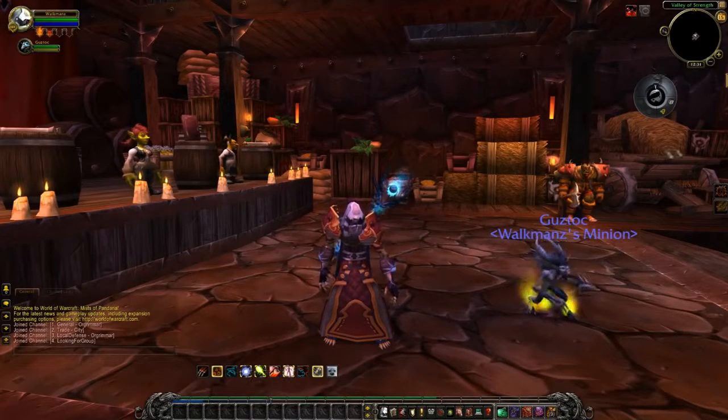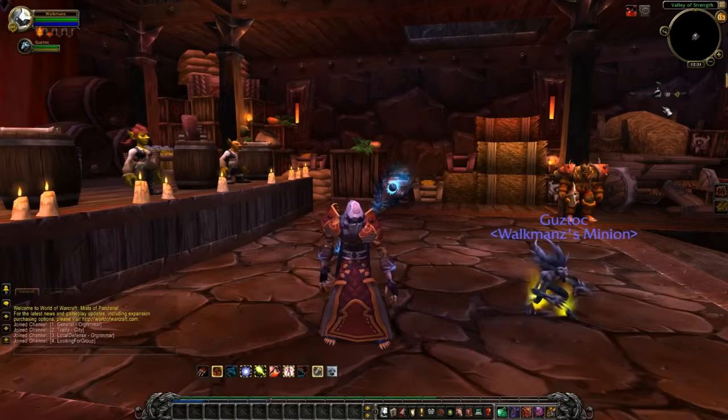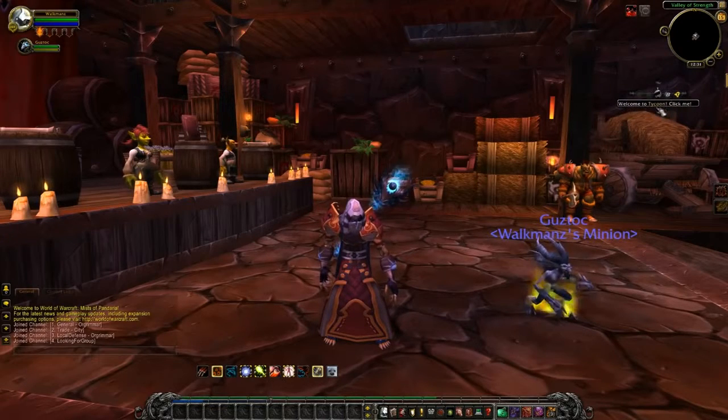As we log in to World of Warcraft, we can see Tycoon appear right here. We can right-click to set how it appears in our interface. I pretty much like this one, so let's go with this one. Then we click Activate Tycoon, and it says Welcome to Tycoon, click me. So we do that.